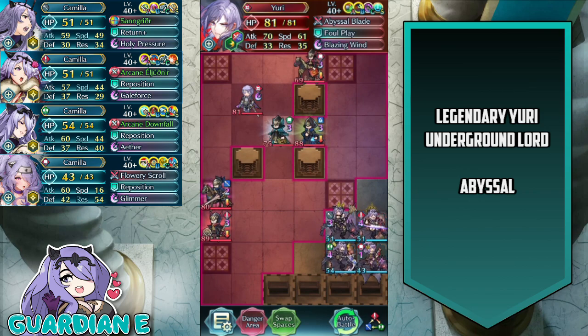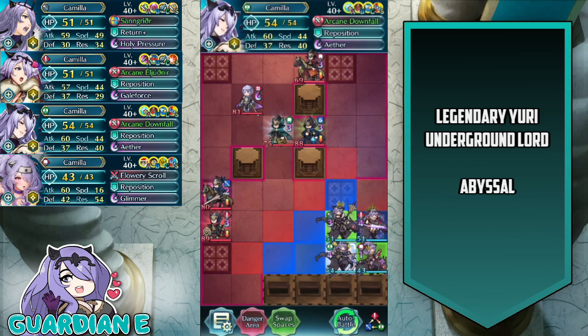There are also a lot of reinforcements of various movement types, weapon types, and color types. So let's take a closer look at the Camilla team we brought today.